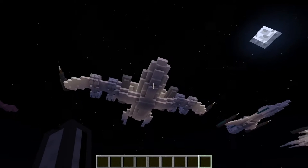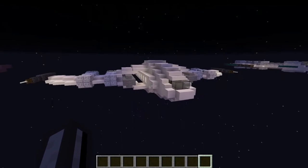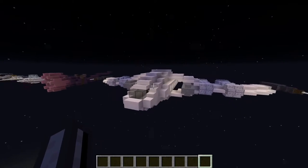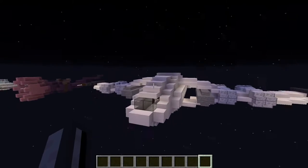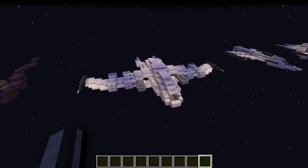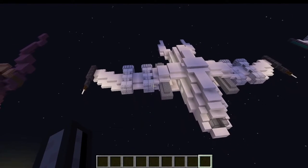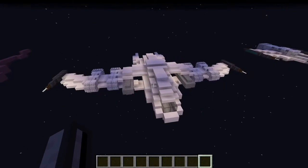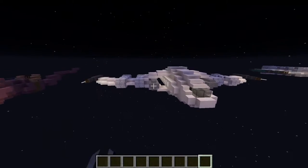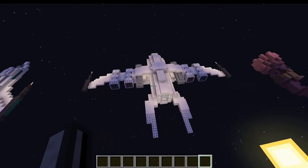My goal with this one was to make a spaceship that could be used for commercial travel, which is why it looks kind of like an airliner, at least in terms of the fuselage — not so much the wings. I had one engine on each side at first, then I added another one, then made a massive wing, then thought it looked weird and unbalanced, so I added fuel tanks on the side. It just kind of spiraled.